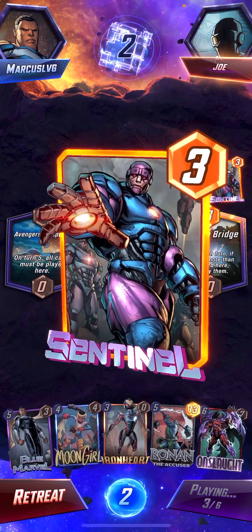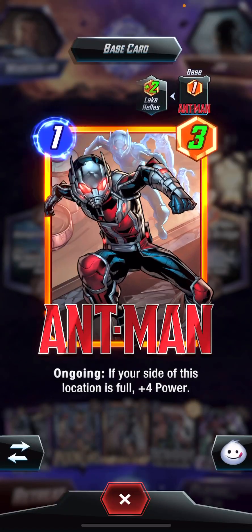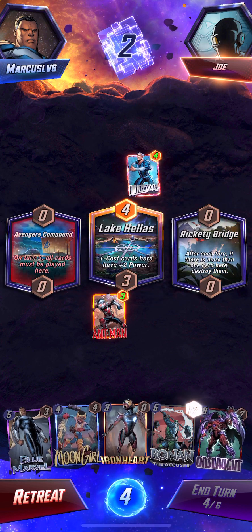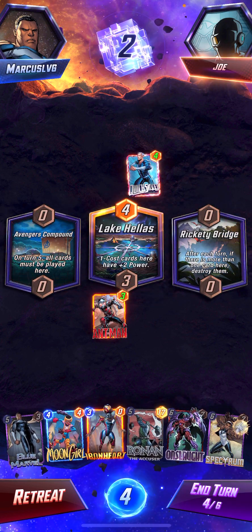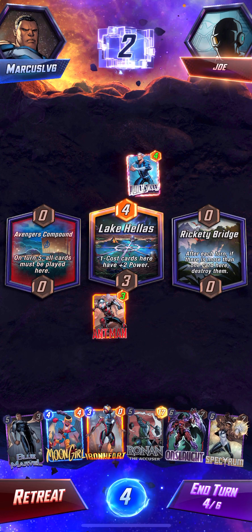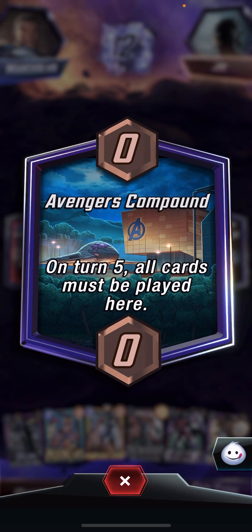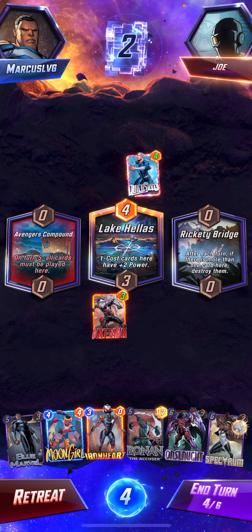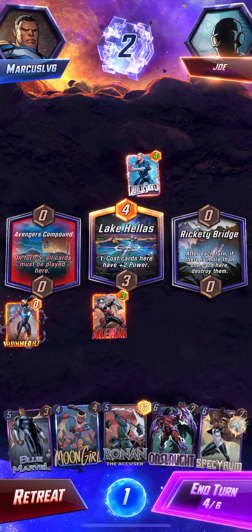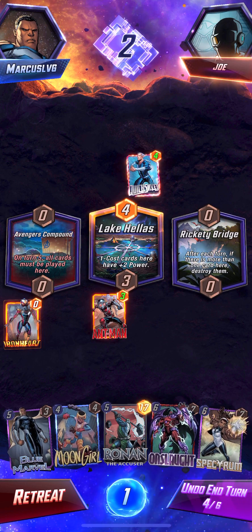I need to pull something up my sleeve here. They also put Quicksilver down. I'm only one power short — that's okay. I think in that case I'm going to put down... after this turn — all cards must be played here — I'm probably going to put maybe Ironheart down, because they already tried putting two cards down.